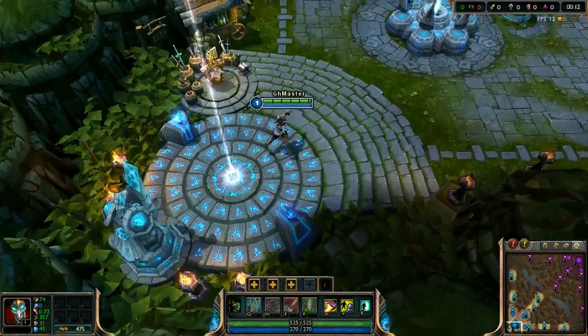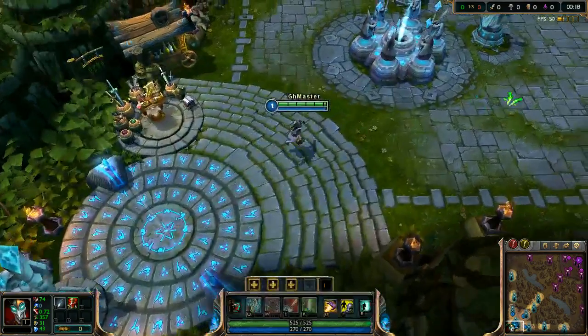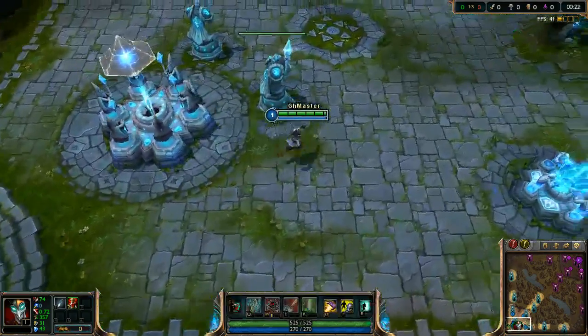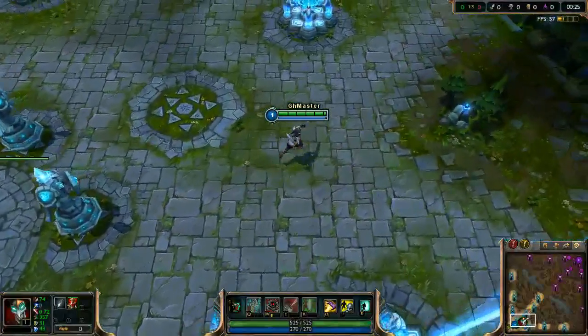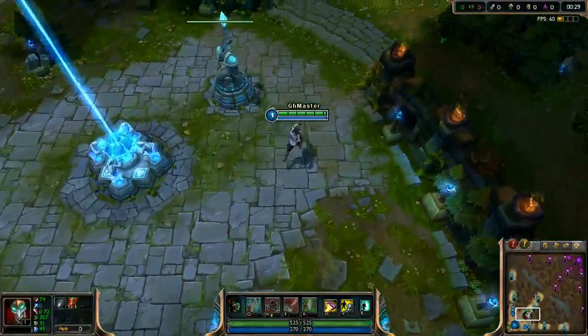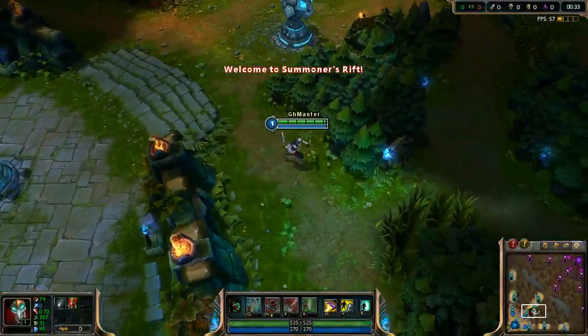As usual we're gonna start with machete and 5 potions. You can actually start with just 3 of them, that will be enough. But if you plan to not come back to base so soon, you can buy 5 of them.